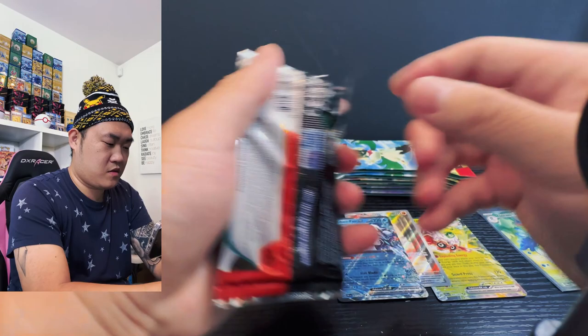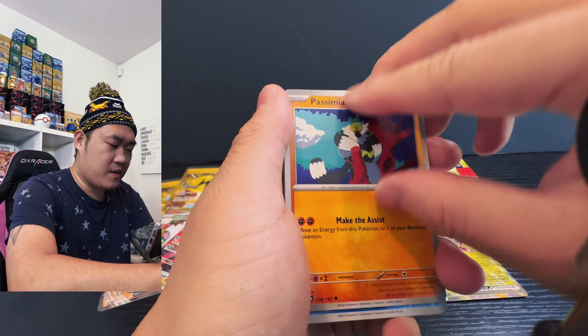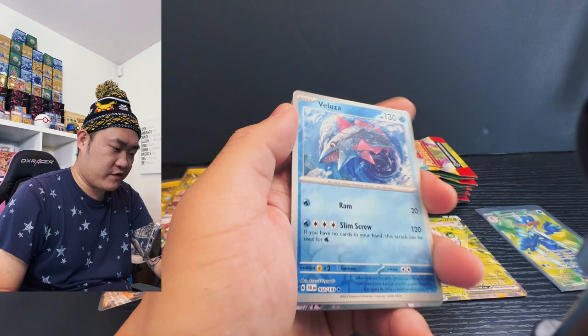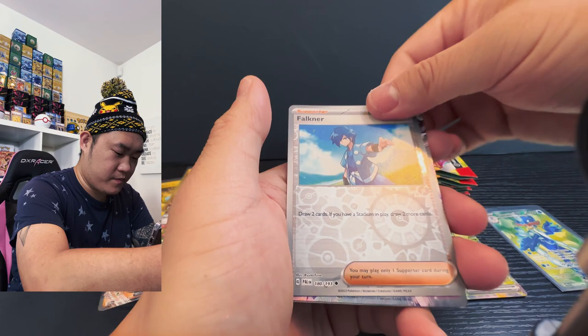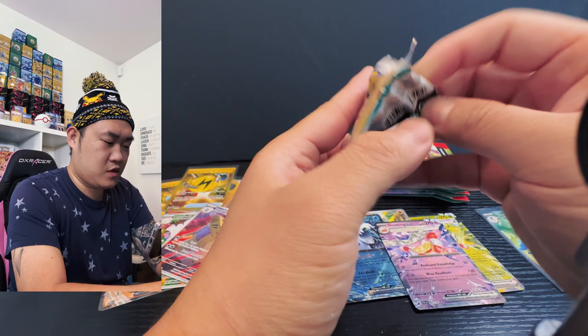Next pack — we got a Tinkatink, Shroodle, Glimmet, Bramblin, Pasminion, Pasminion, and then Choice Belt. We have a reverse holo — it's the Bellibolt. And we have a trainer — boom, the Slowking EX! Over the win! Slowking EX! All right, moving on.